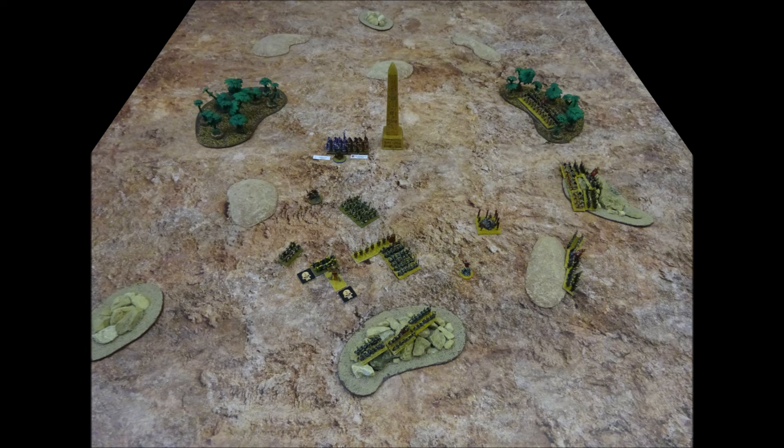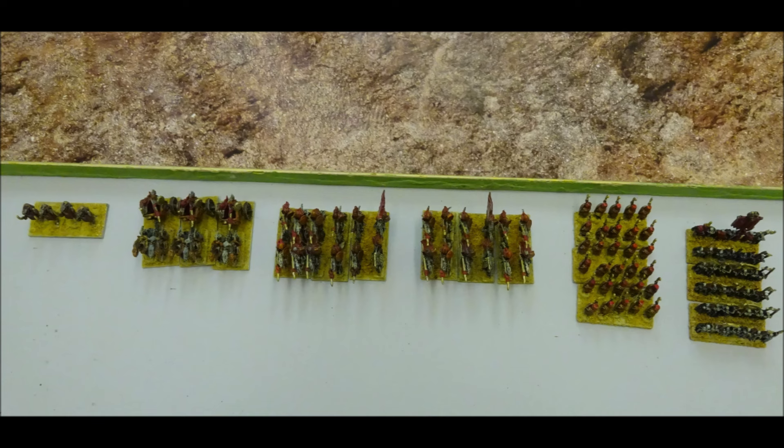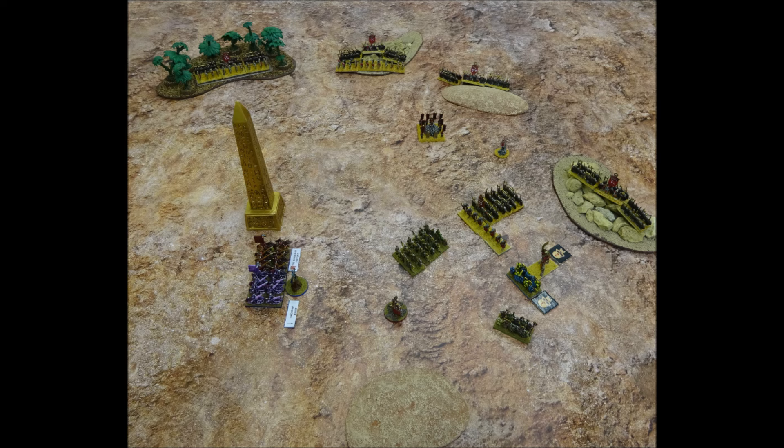At the end of the turn, both armies are teetering close to their respective breakpoints. Chaos have now lost 1 whole unit of infantry and 2 half units of infantry, earning the Undead 200 victory points. The Undead are still 5 out of 7 units broken, with Chaos sitting on 320 victory points. If the Chaos army can kill off 2 Undead units this turn without losing another unit of their own, they will force the enemy to withdraw.